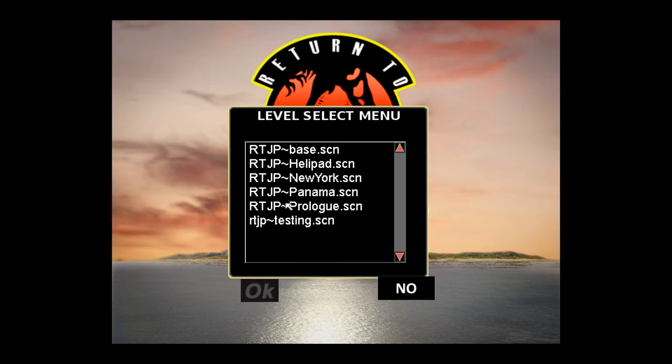So here are the levels. We have the RTJP testing, the Prologue, the Panama, New York, Helipad and Base. We can start with the testing level.